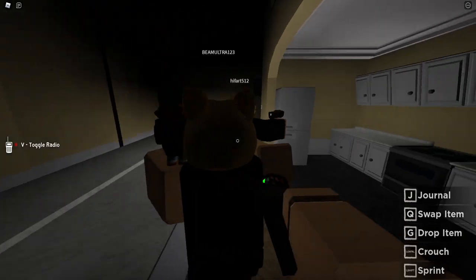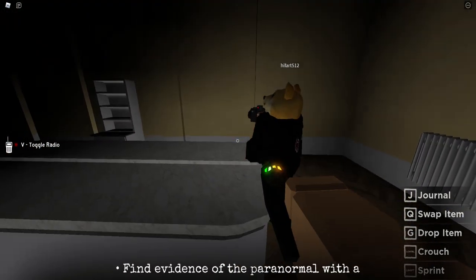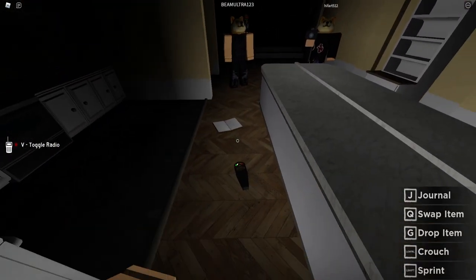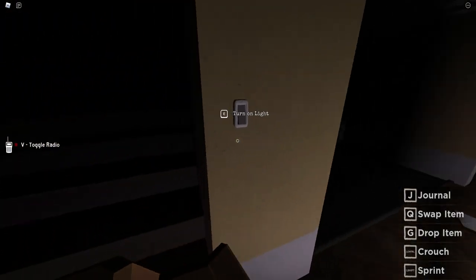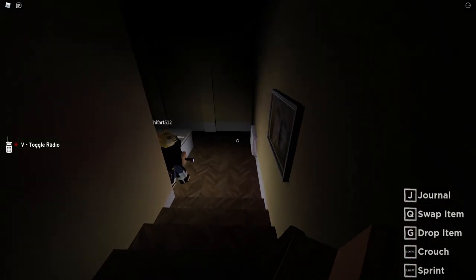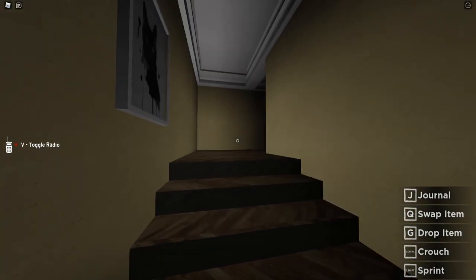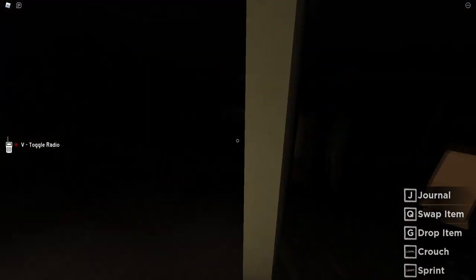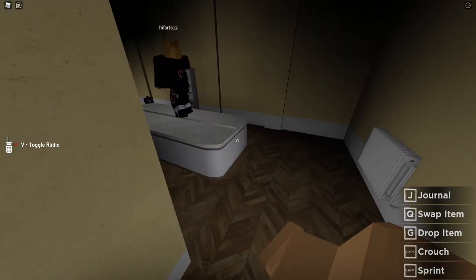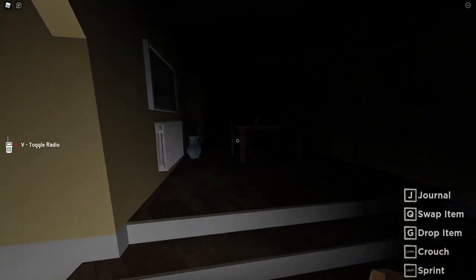Have a member of your team witness a ghost event. Did anybody witness anything? Was it the thermometer going down? Find evidence of programmable EMF readers. Was the candle even on the required things? Did anybody even check the objectives board? I need to see if I can find the candle. There are two in the bathroom downstairs.